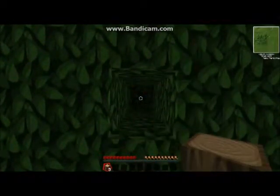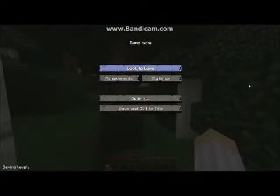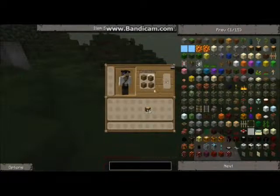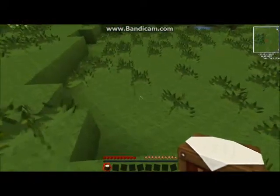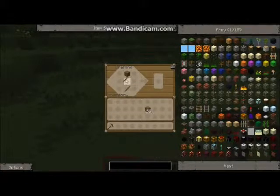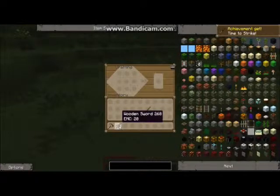I'm just going to pause the video while I get some wood. Okay, so I've got some wood, so now like normal I'm going to make a crafting table. Let's just place it here, then we'll make some tools - let's get a wooden axe, a shovel, and a sword.